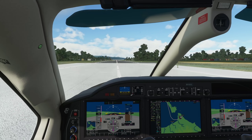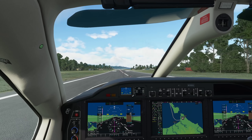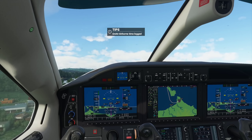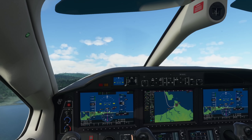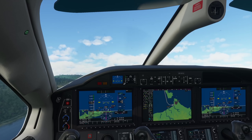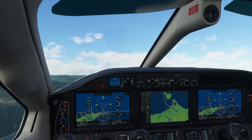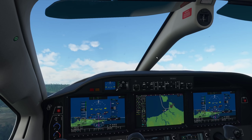Keep centerline — we do have some minimal crosswinds here, just one knot, barely anything. Rotation speed at 90 knots. Rotate. Airborne, time locked. Positive rate, tap the brakes, gear up. Keep around a 10-degree pitch — 8 to 10 degrees would be safe, although we do want to pitch for 115 knots. Here we're keeping it straight until we cross the NDB. 180 knots, flaps up.